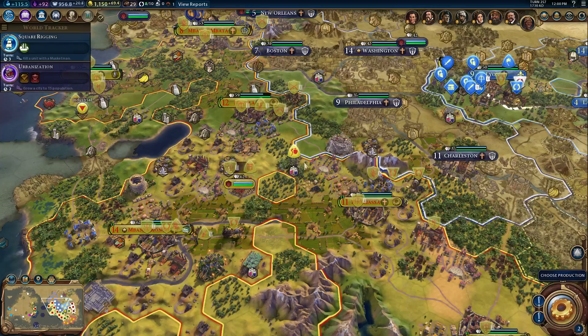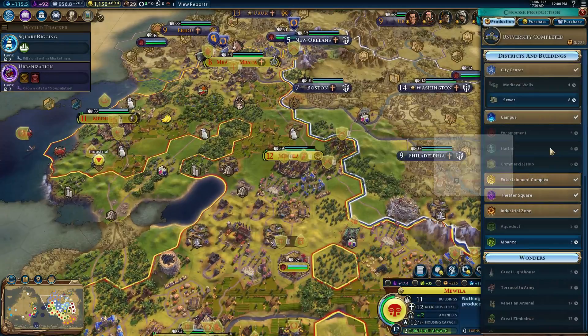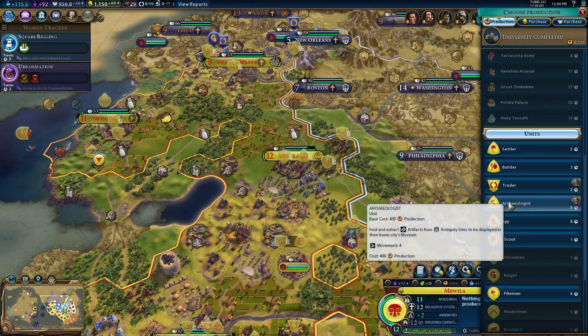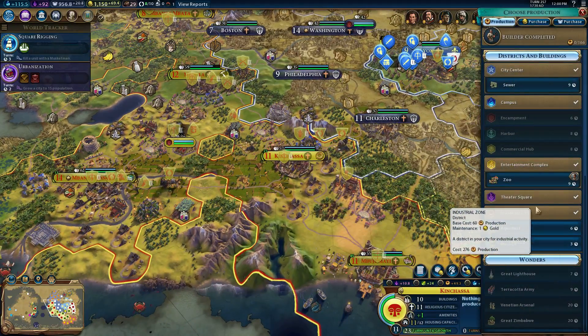It would help if I actually clicked the button that would do that. It looks like Mabuila needs — they have plenty of housing and a good amount of amenities, so I don't need to worry about those things. Archaeologists, of course — just talking about how great they are.